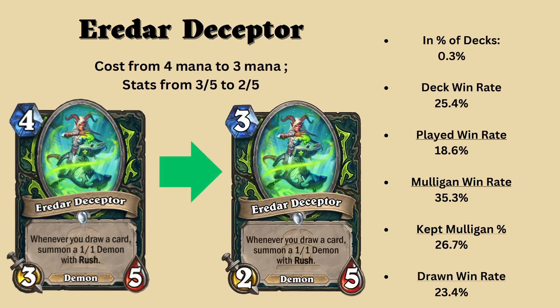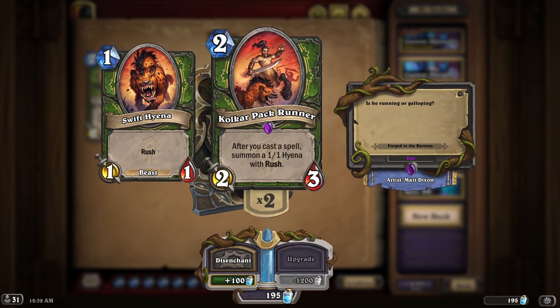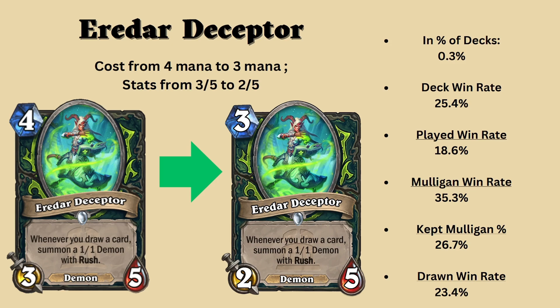Another demon hunter card, and this one is a bit more unique. Eredar'da's Scepter has been changed from a 4 mana 3/5 to a 3 mana 2/5. I'd like to compare this card to the hunter card Cold-Blooded Pack Runner — the 2 mana 2/3 that, when you cast a spell, summons a 1/1 beast with rush. That has a similar effect with a different activation. Drawing cards is harder to do than playing spells, even in demon hunter who excels in drawing cards. The problem is that it's really not worth the effect at 4 mana. Even at 3 mana this may not see play, but a 2/5 is a very survivable minion. The reason 3 mana may not be enough is because Cold-Blooded Pack Runner was once nerfed to 3 mana and basically lost its play after that nerf.